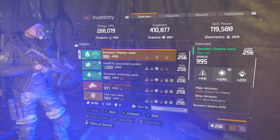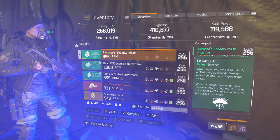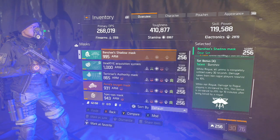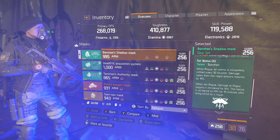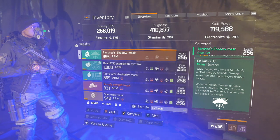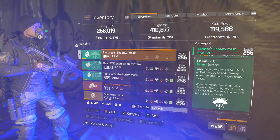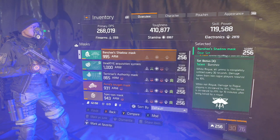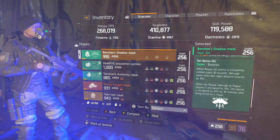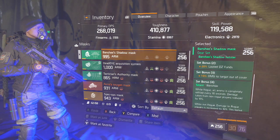The reason the build is so tanky: I have 410 standing Toughness, which is amazing. Whenever I'm Rogue I get 10% damage resistance against players who aren't Rogue — it's like having 10% resistance on top of my current Toughness, basically nerfing them by 10% at all times. While I'm not Rogue but killing Rogues, I get 10% damage on top, and that doesn't negate my 10% out-of-cover bonus, so that's 20% extra damage towards Rogues at all times.